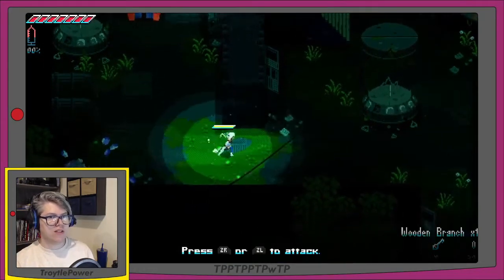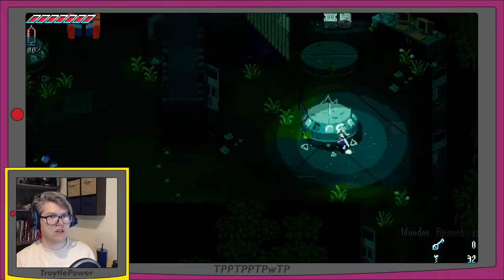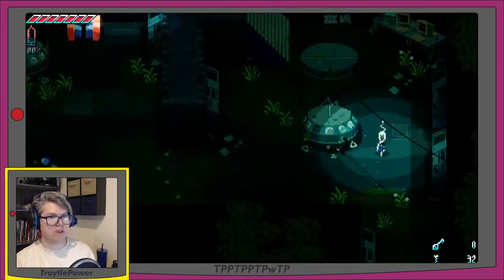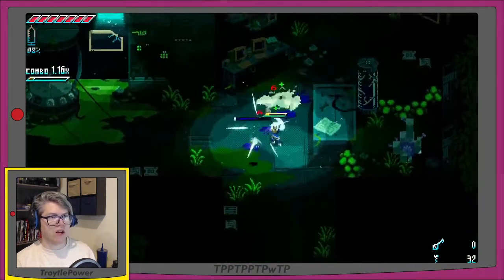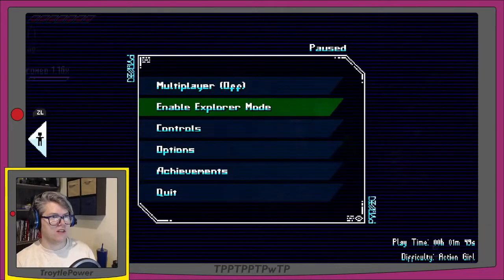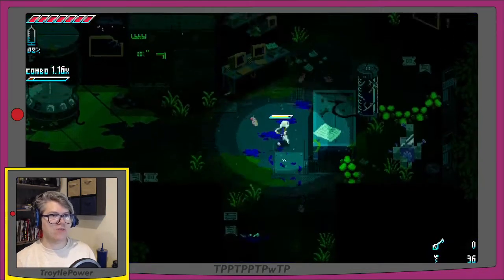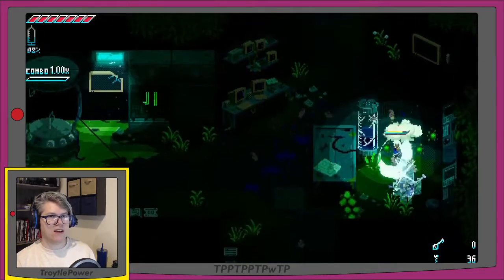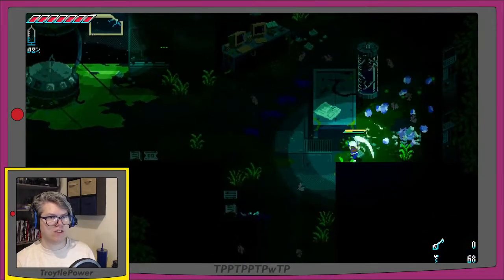Cut down plants — we got a wooden branch. My character stopped and there was a crashing sound. One of those test tube things is crashed open. Here's a little robot — flying towards me. Let's hit him with the sword. I can't change my controls — I'm not a fan of attacks on the shoulder buttons.